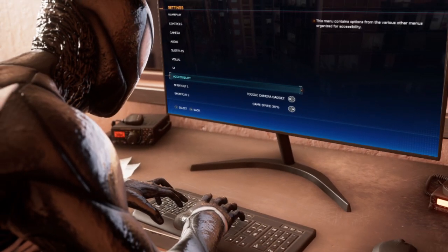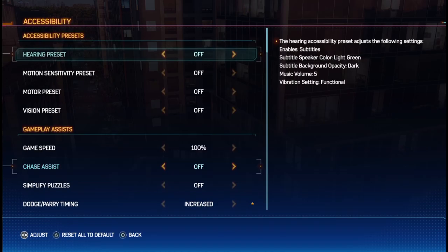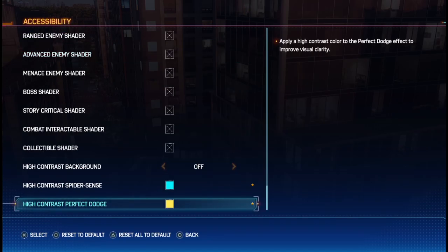Hey everyone, I've had a bunch of people ask for a Spider-Man settings and control video so here we go. First thing I want players to check out is the high contrast Spider-Sense and perfect dodge options at the bottom of the accessibility menu.